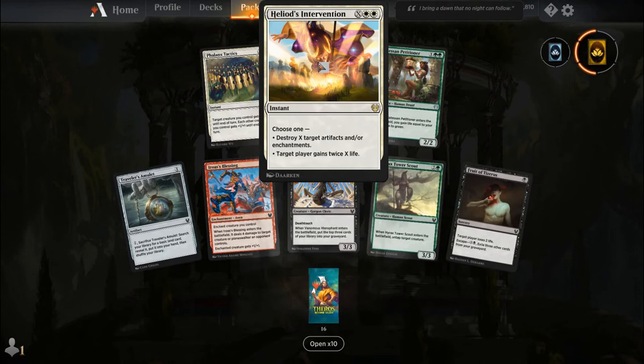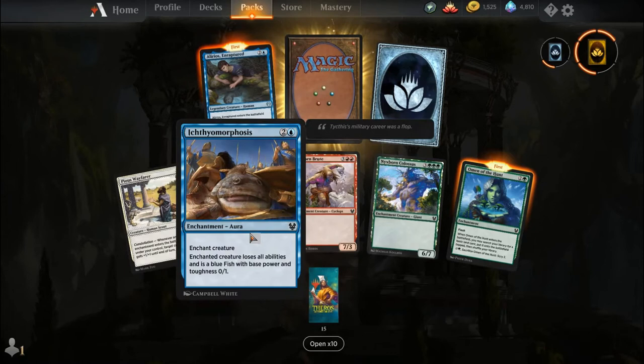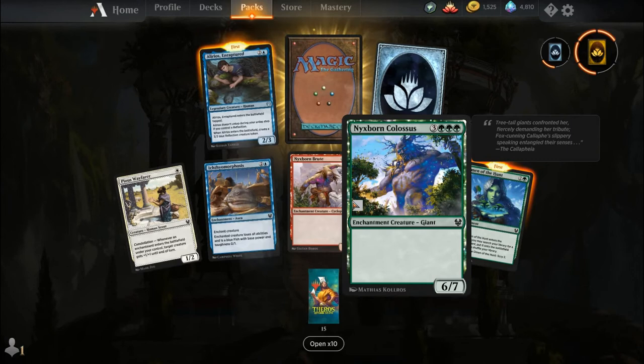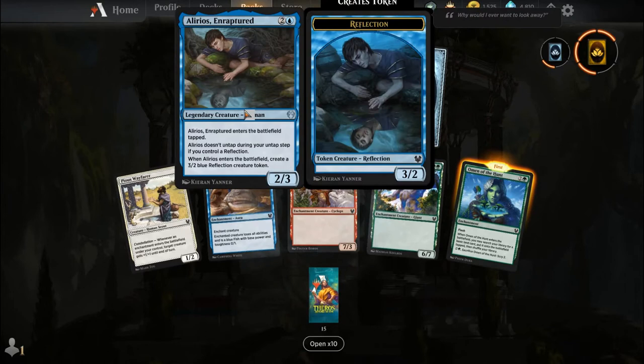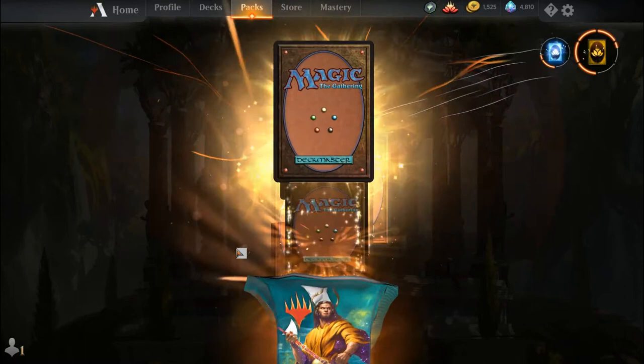Pious Wayfarer, Ichthyomorphosis, Nyxborn Brute, Nyxborn Colossus, Omen of the Hunt, Alleros Enraptured — I love how they've done this artwork, the fact that it's a complete mirror image of the creature itself is so cool — uncommon wildcard, and our rare is Protean Thaumaturge.